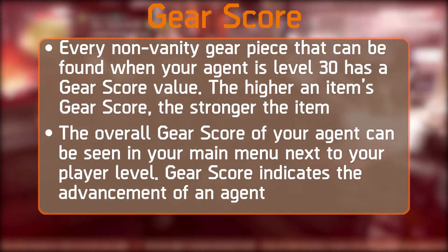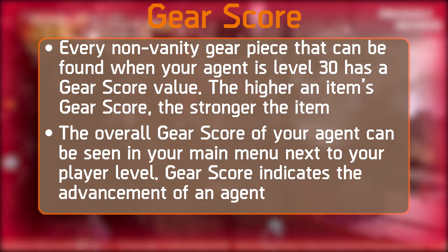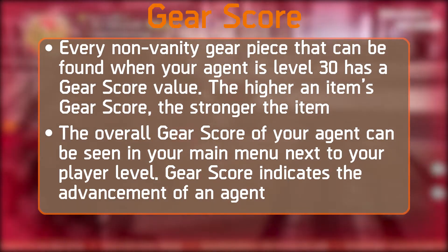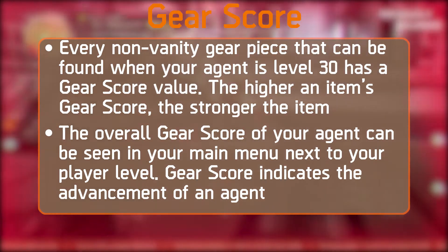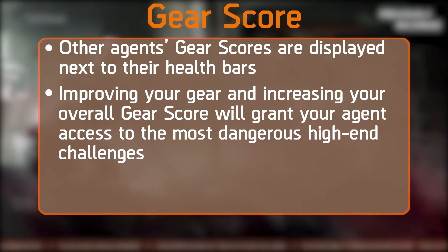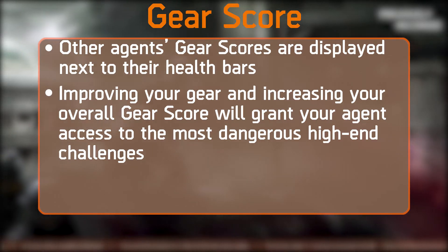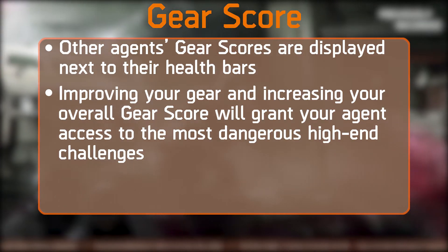Next, we have Gear Score. Every non-vanity gear piece found when your agent is level 30 has a Gear Score value — the higher the score, the stronger the item. Your overall Gear Score can be seen in the main menu next to your player level, and other agents' gear scores will be displayed next to their health bars. Improving your Gear Score will grant access to the most dangerous high-end challenges, such as the new Incursion.